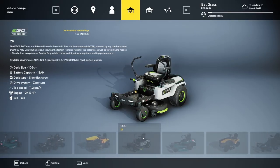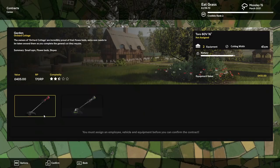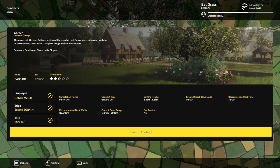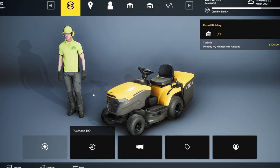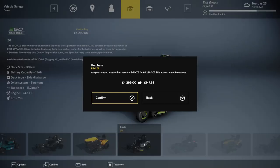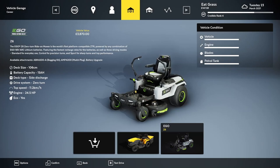So we need employees. Before we start hiring anyone, we need to buy a new lawnmower for them. Oh no — I want this electric lawnmower because it will open the market for eco-friendly gardening and it seems to pay quite well. But I guess we'll have to grind a little bit more before we can get it. I'll see you again in a couple hours. Well, we finally have a new lawnmower. Now we can finally go hire some people.